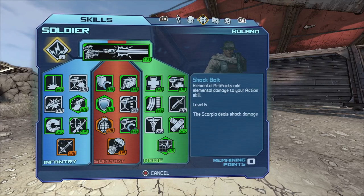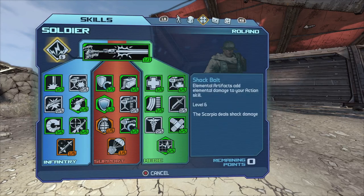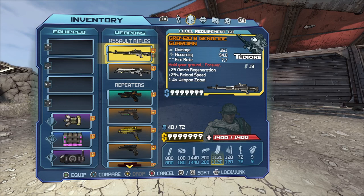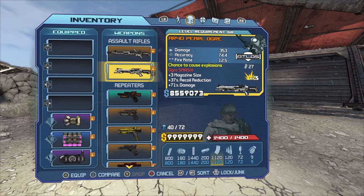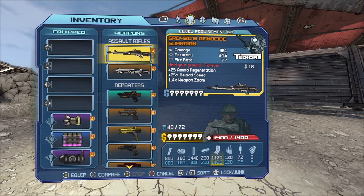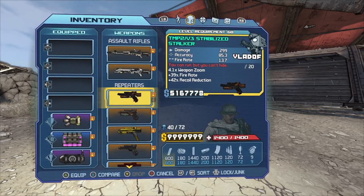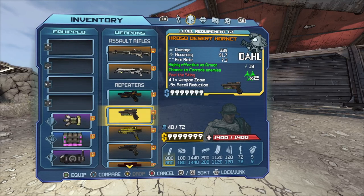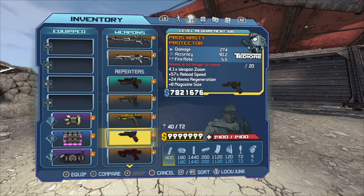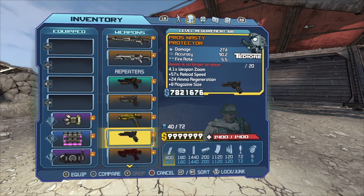You can use any artifact you want — any of these will do depending on what you're up against. For my gun collection: assault rifles, I've got the Ogre and the Guardian — I just use the Guardian for ammo regeneration. For repeaters I've got the Stalker, Hornet, Fanatos, Protector, and Reaper. I don't really use them on this character but I have them in my inventory.